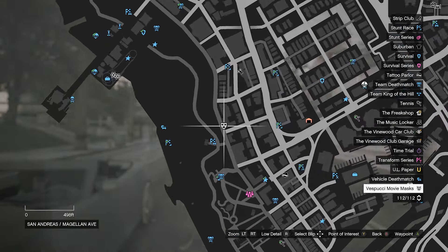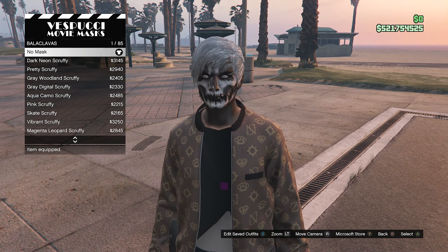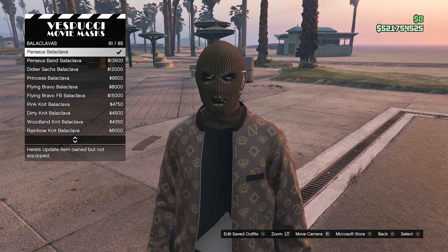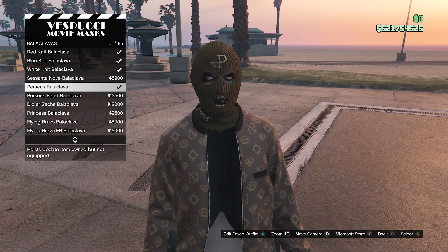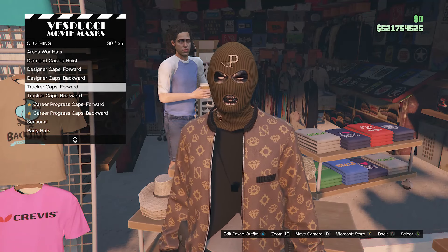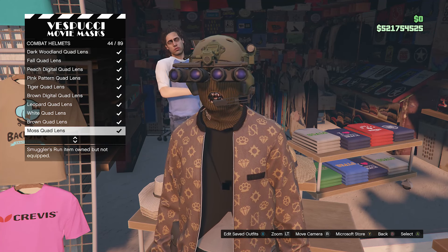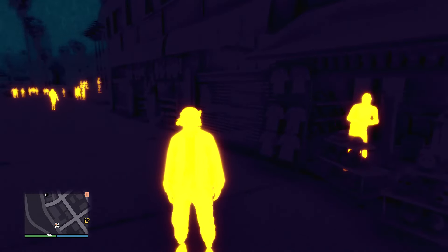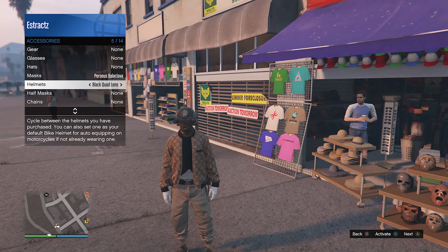Now go over to the mask store so we can get the mask and helmet for our outfit. The mask you will need is in the balaclava section on slot 3. You can equip the brown knit balaclava on slot 71, or the one I'm going to use — the purist balaclava on slot 61. After you equip the mask you like, back out of the mask section, walk over to your hats, scroll down to combat helmets on slot 23, and scroll down until you find the black quad lens on slot 45. You should see that the mask merges with the helmet. When you back out, the thermal will probably come on — pull up your interaction menu, go to appearance, go to accessories, then helmets, and deactivate the thermal.